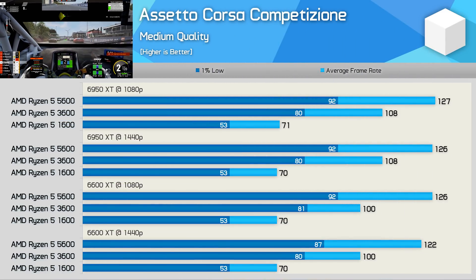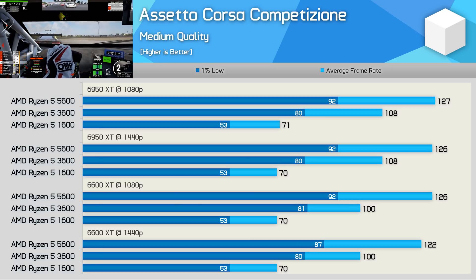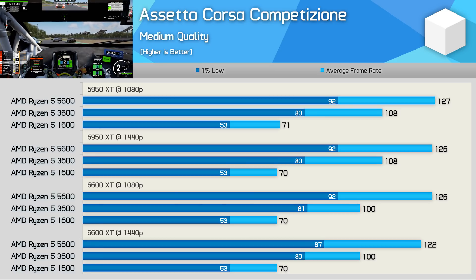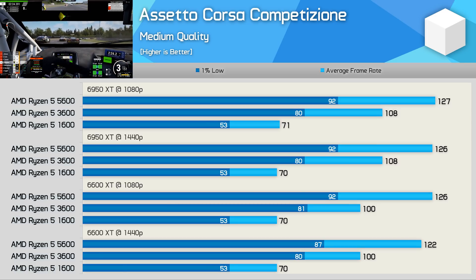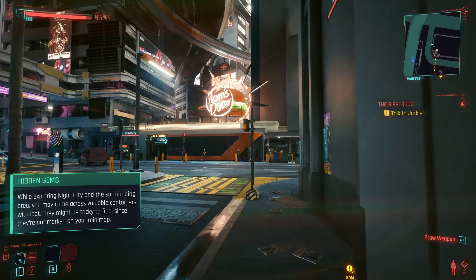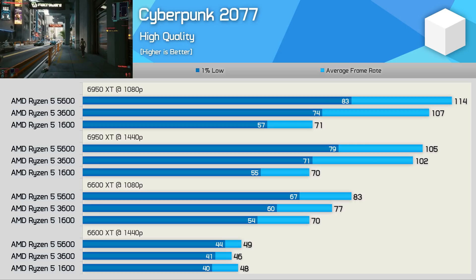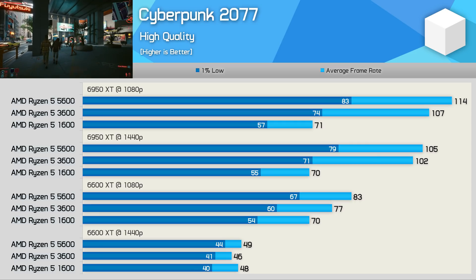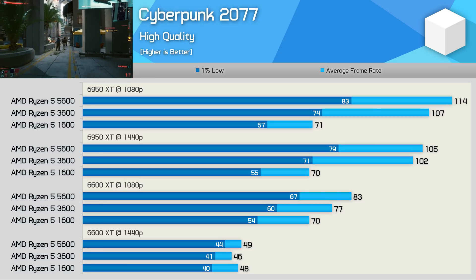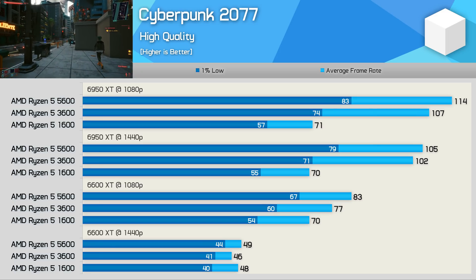Next up we have ACC, and here the 3600 performs really well, boosting average frame rate performance over the original 1600 by up to 52%. Moreover, it was just 15% slower than the 5600 when paired with the 6950 XT at 1080p. So big gains for Zen 2 over Zen here, while Zen 3 was only up to 18% faster — which is still a reasonable advantage, but might not warrant the $175 investment in the 5600. The 3600 performed even better on Cyberpunk 2077, typically trailing the 5600 by just a 7% margin, so another impressive result that shouldn't see 3600 owners needing a 5600 upgrade.